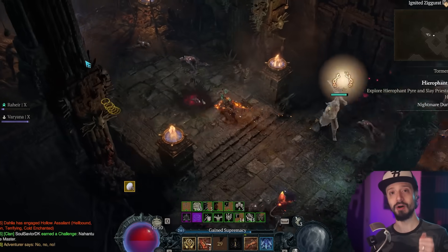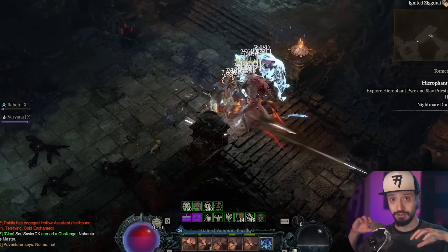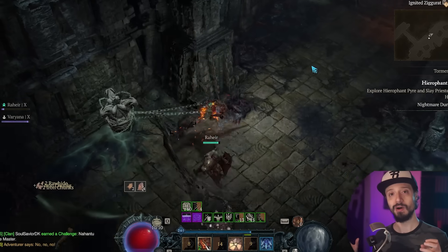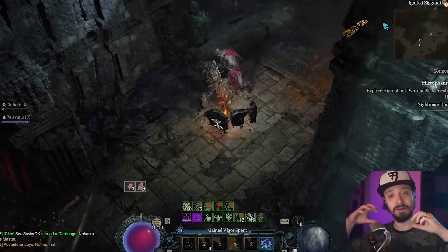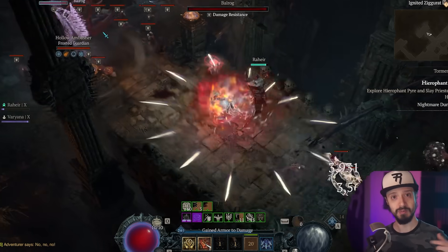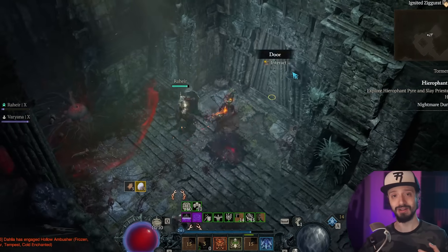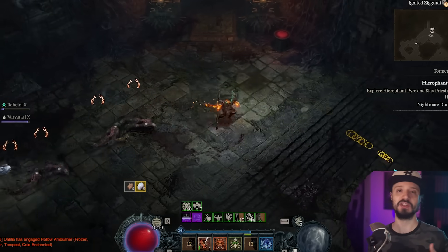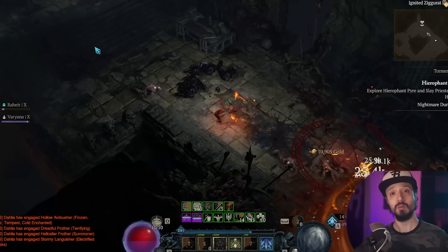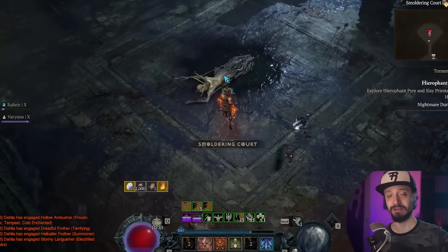Here's a key tactic: do this in a party of four. Party up, then break the party, and each person goes into their own separate nightmare dungeon trying to find an XP well. Once one person finds one, invite everyone into that game, each person clicks the well, then split the party again and go farm another. Keep doing this until you've farmed enough XP well time for your farming session — if it's one hour, do one well; if you're playing for three hours, get three wells and then go ham farming XP.